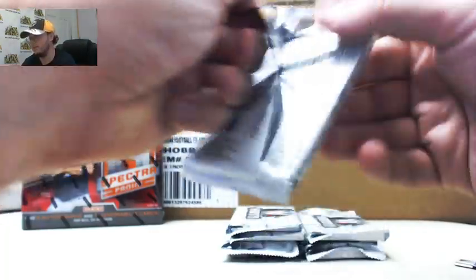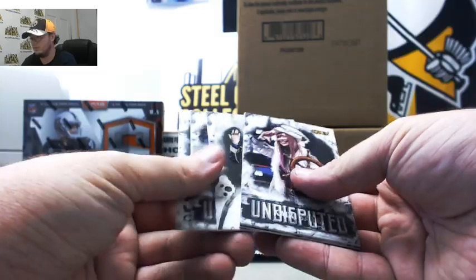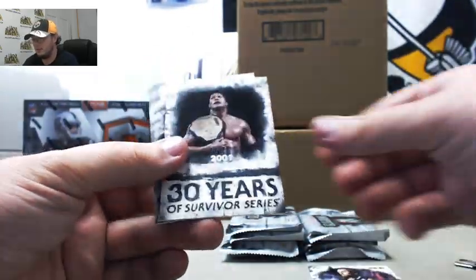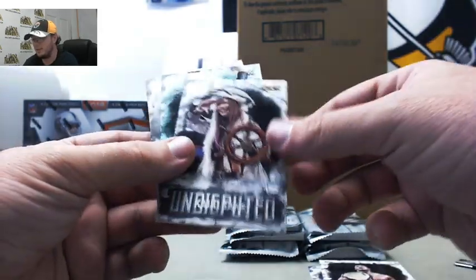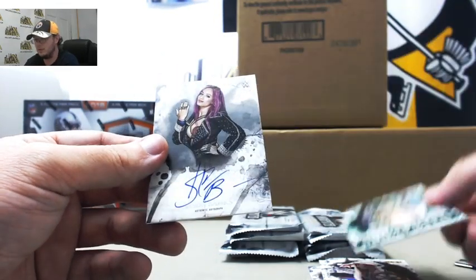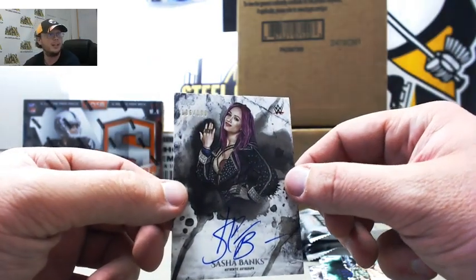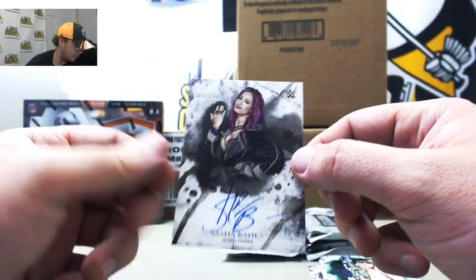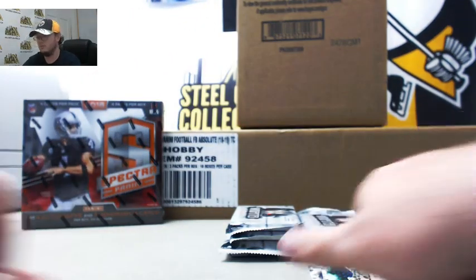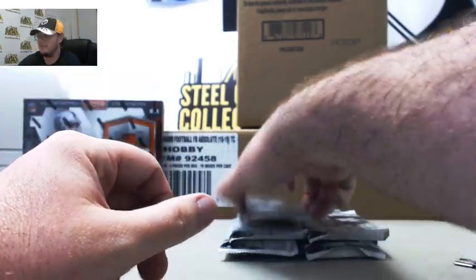Pack number 3. We got Alistair Black, Survivor Series The Rock, Kairi Sane. We got Carmella green, number 350. And we got Sasha Banks, The Boss autograph, number 186 of 199. Letter B, Adam H. I like how she makes the S in her name a dollar sign.